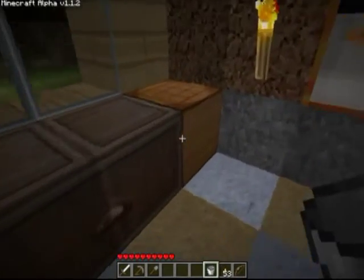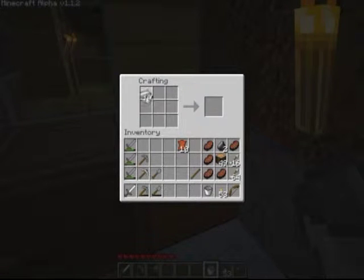We've got 19 pieces of steel here. We'll start off with a tunic. Hopefully I'll have enough to do everything, but if not, we'll do what we can. Leggings, and I can make some boots.